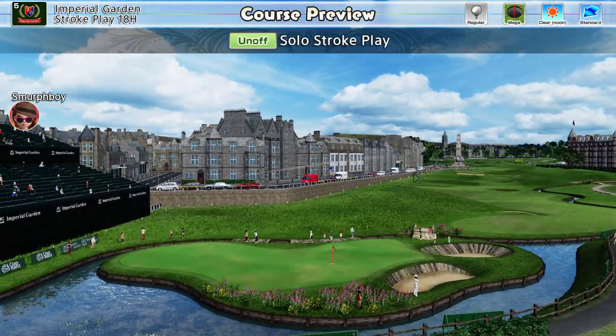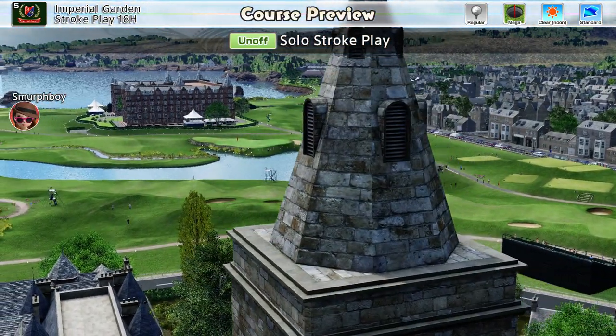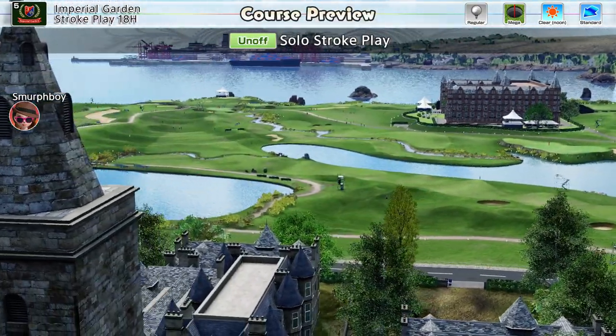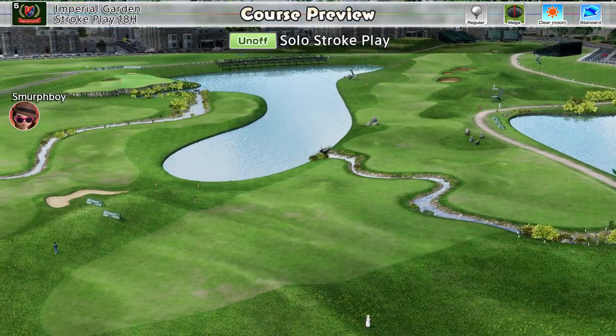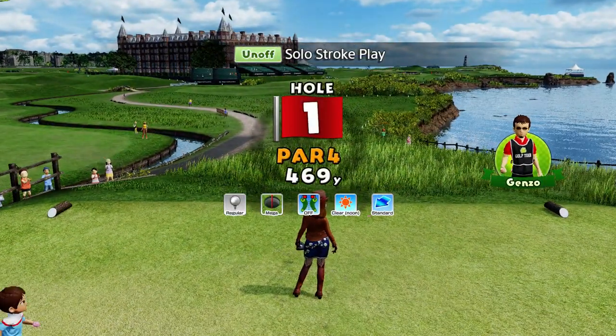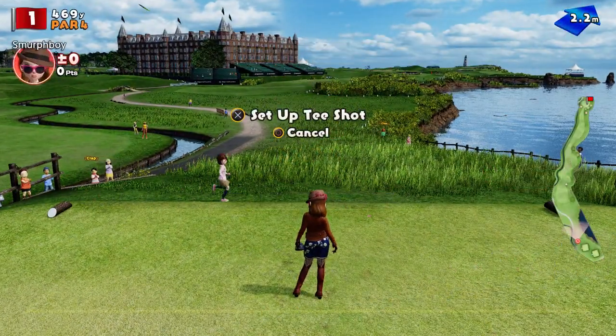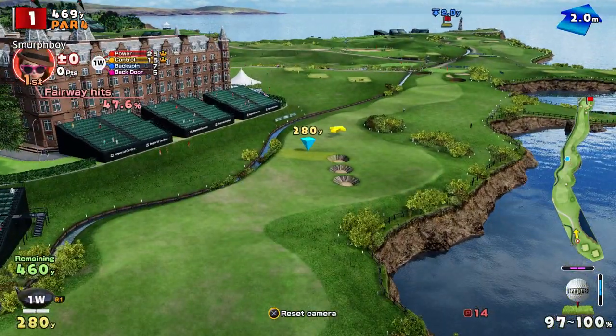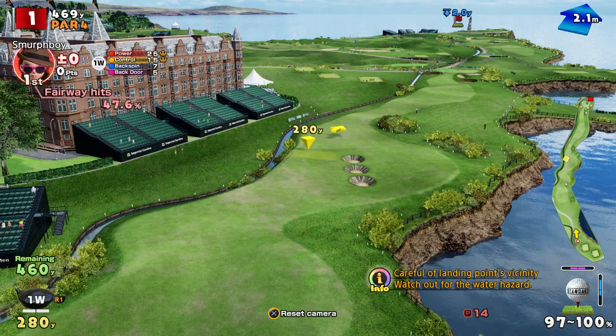Welcome back everybody - some more Everybody's Golf on PlayStation 4. We're going to play Imperial Garden, 18 holes, regular tees, Mega Cups, because that's what the qualifier's going to be. I'm going to try and not use the big clubs, so we'll play it with my standard 280. We don't know what the club skill's going to be for the qualifier, but we'll just play it with our standard clubs.